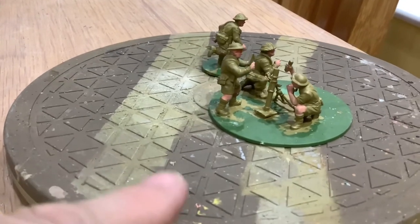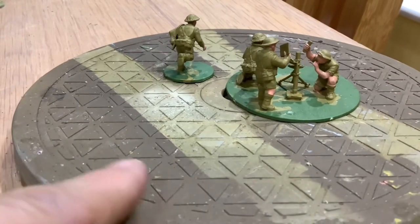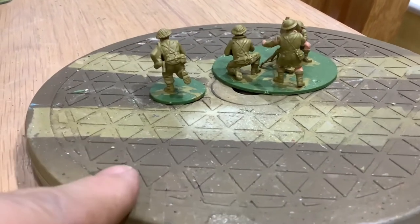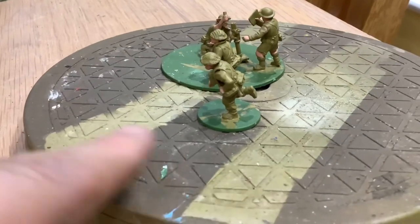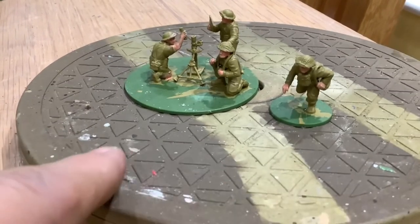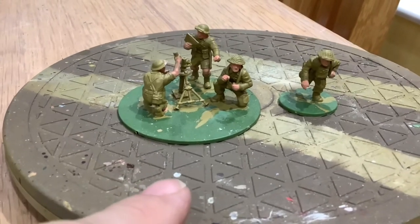I might have to do a little bit of work on that mortar — it may get a little bit rounded at the top — but it shouldn't be too difficult; a bit of green stuff should fix it. Then we've got a medic on the left holding his medic bag, which I think came from the US Infantry box, and I've put another bag on his chest as well. So he'll be the medic — just building up the little teams and headquarters units.